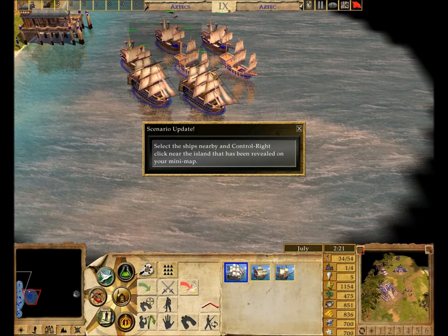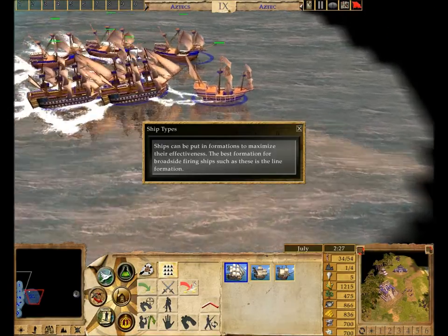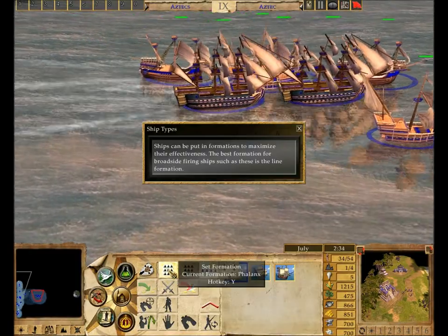Select the ships nearby and control right-click near the island that has been revealed on your mini-map. Ships can be put in formations to maximize their effectiveness. The best formation for broadside firing ships such as these is the Line Formation.